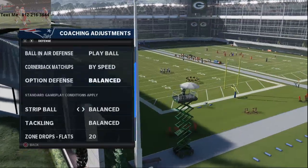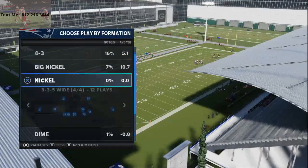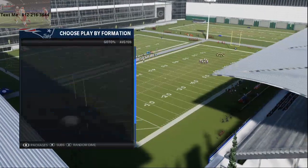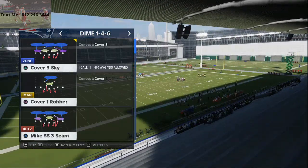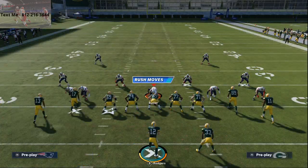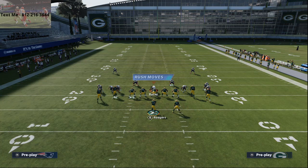On defense we're going to come out in dime 1-4-6 with our coaching adjustments set up, speed and all that. We're going to run cover one robber, shade coverage over the top, throw our outside guys in the purple zones, and then user-mimic the middle linebacker.